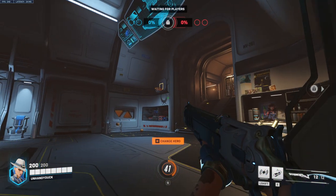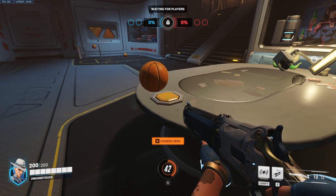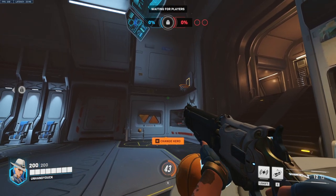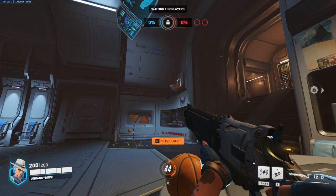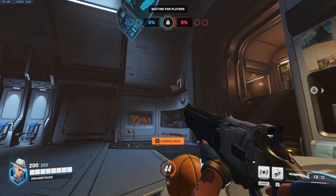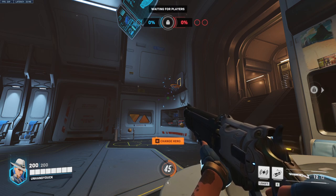Up next we have Ash. Walk right into this pillar here, turn around, look at the button, take a step towards the button until you hit the table, look up. This one's kind of hard to line up — aim somewhere right about there, about this far down from that line. Melee, and that will go in every time.